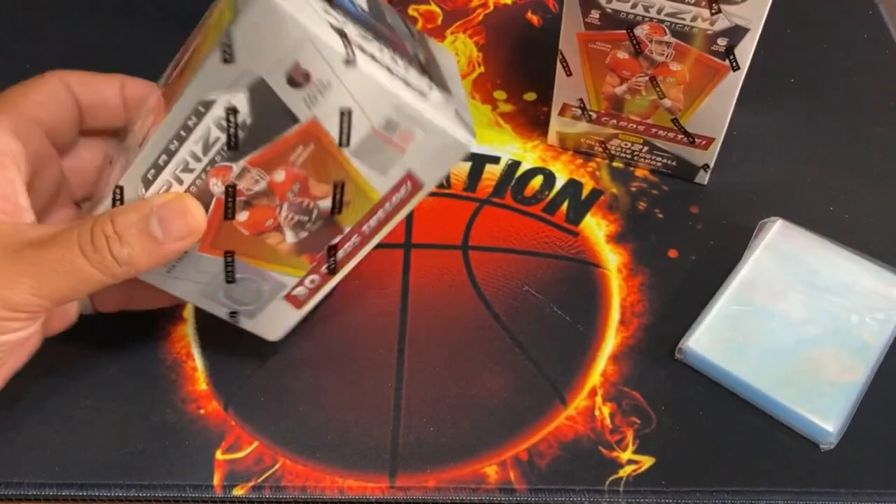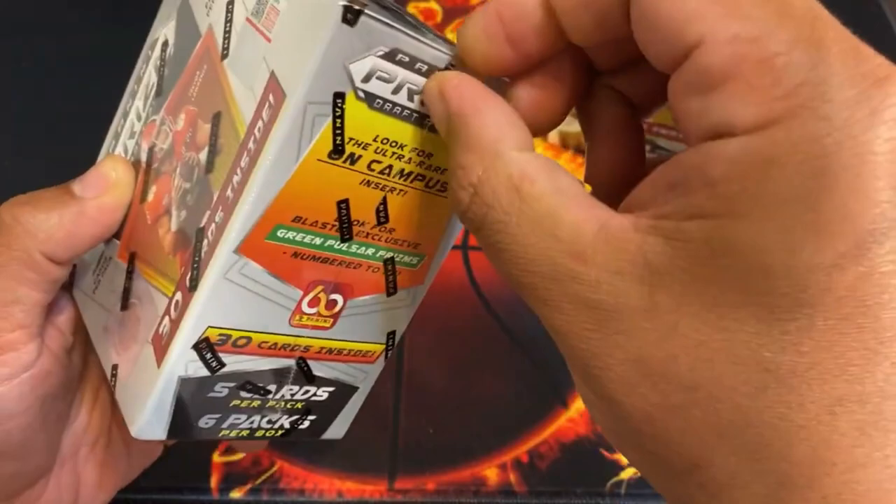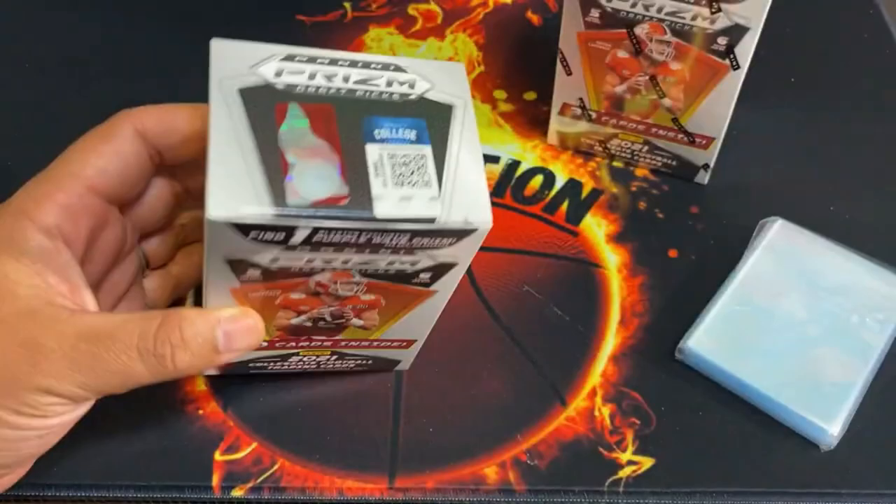It also says look for the ultra rare on-campus insert. Don't have my box blade today so I'm making do with scissors. I'm going to open both of these blasters and hopefully we pull that Trevor Lawrence guy up front or some of the top rookies — quarterback rookies that went in the beginning of the first round, some nice wide receivers. Hopefully we get the prism on those.